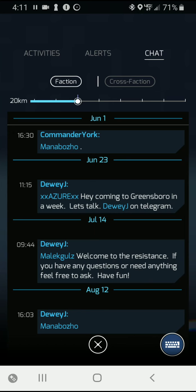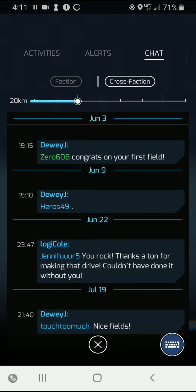You have two different types of chat: faction chat and cross-faction chat. Cross-faction chat is a true broadcast — if you put something out on cross-faction chat, it broadcasts globally. Everybody in the world will see it.